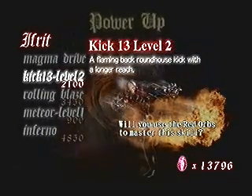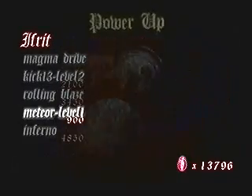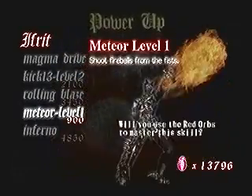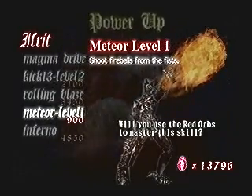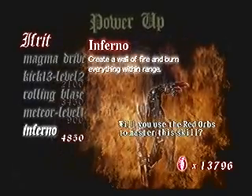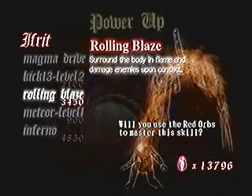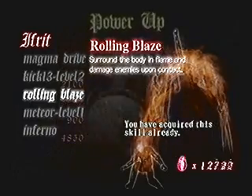After this, there's really not much of a best order to buy the abilities — just buy whatever suits you the best. Meteor and Inferno are DT exclusive, so keep that in mind. Rolling Blaze is a very good ability to have; it offers good protection and deals decent damage, so I really recommend you buy it as soon as you can.